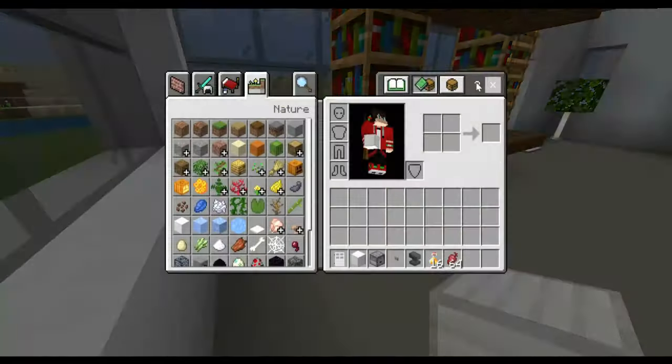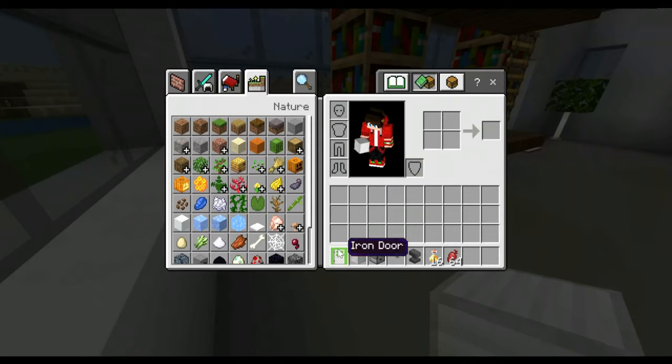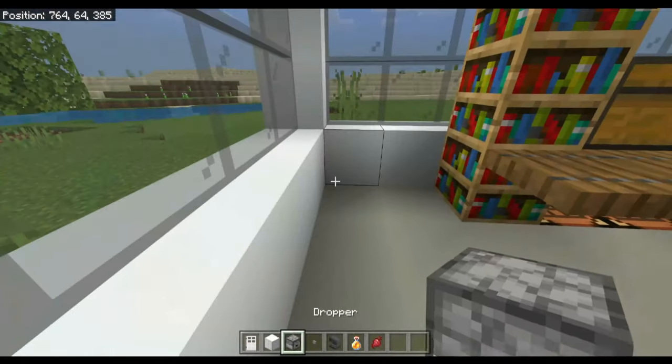Everything you're going to need for the fridge: one iron door, one block of iron, one dropper, one button, an anvil, 16 honey bottles, and 64 beetroot. These can be replaced with whatever you want in your fridge. You don't need the anvil if you don't want to rename the items.